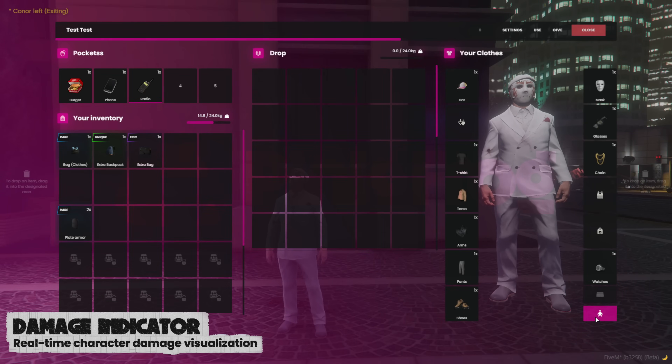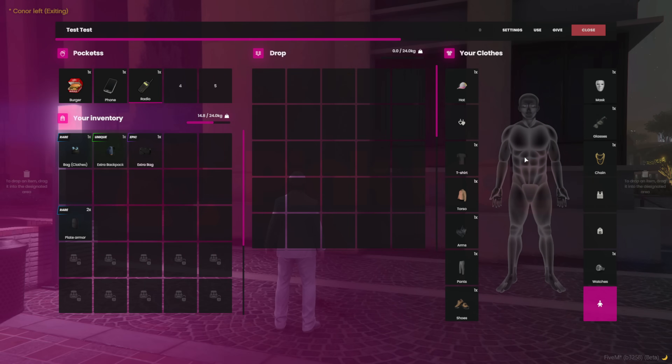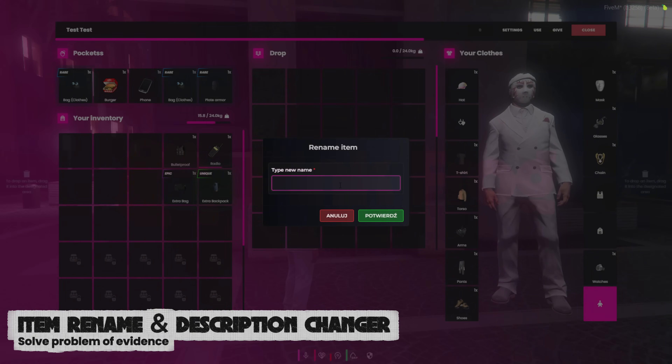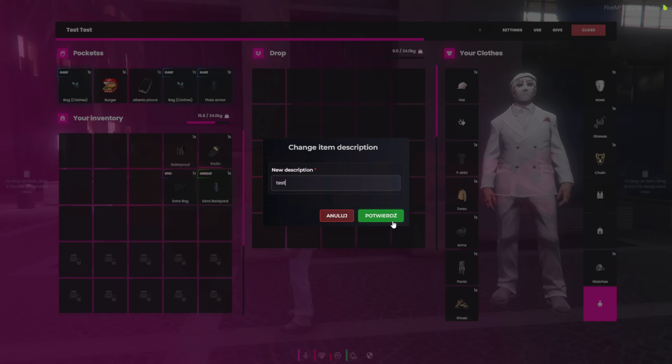We've also added a character damage monitoring system, which you can disable if you don't want to use it. Item renaming is a feature that can finally solve the endless problem of prisoners' phones getting lost by the LSPD. We've also added the ability to change an item's description — on our server, players loved it. They could easily create custom evidence and add extra depth to their roleplay.